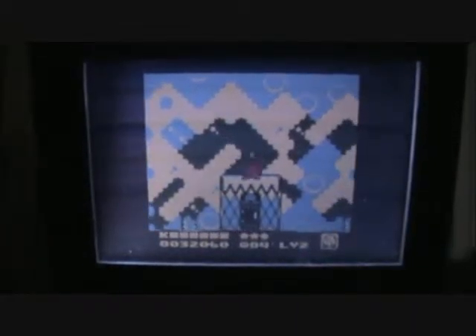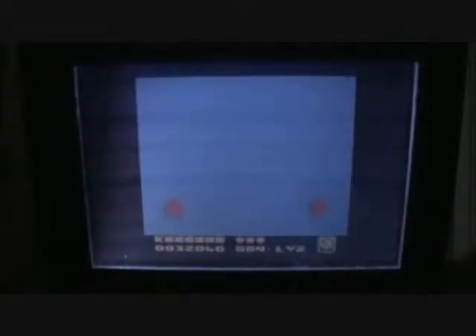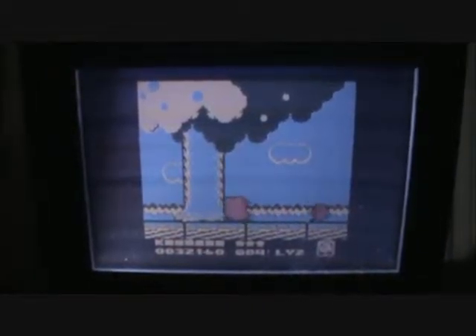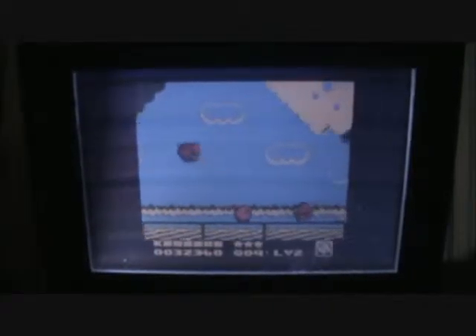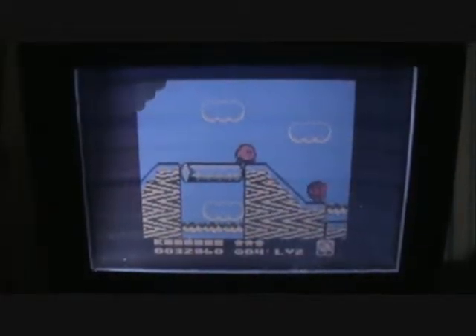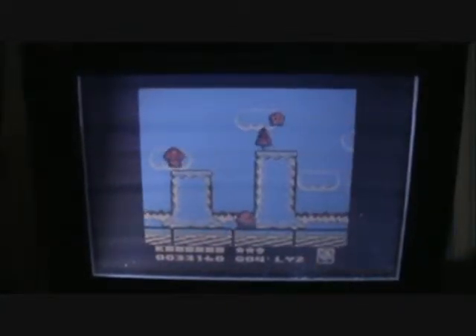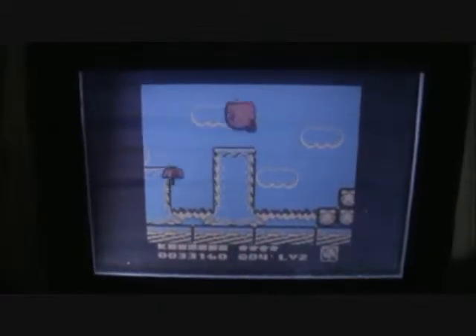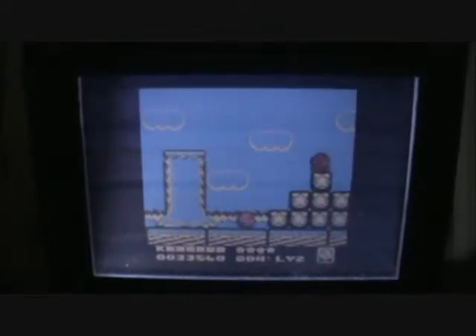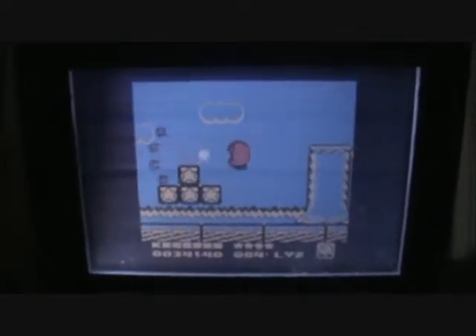The one big problem I found with this game was trying to get all of these different secrets. It's difficult because you have to play through the levels and find where those spots even are in the first place, make sure you have the correct animal buddy, figure that out, and also make sure you have the correct power-up with that correct animal buddy. Then you have to get there with all that stuff intact — otherwise you're stuck and have to do it again. I found that really frustrating and tedious.